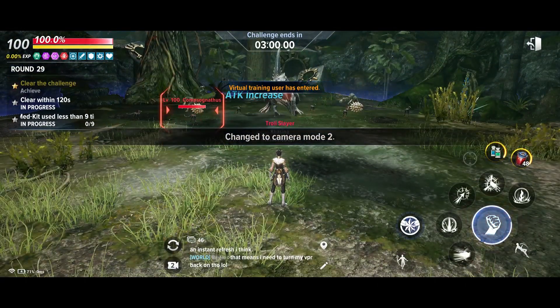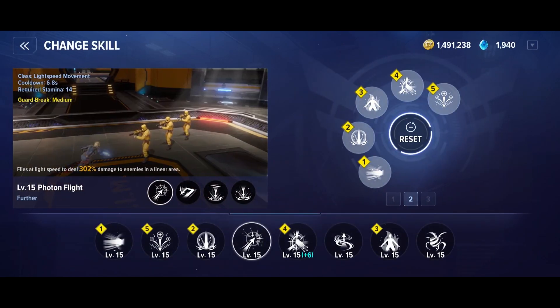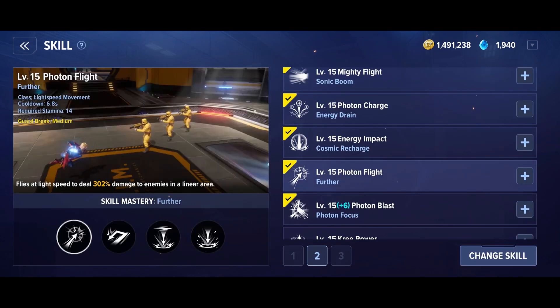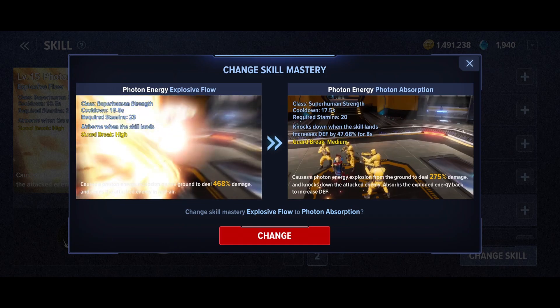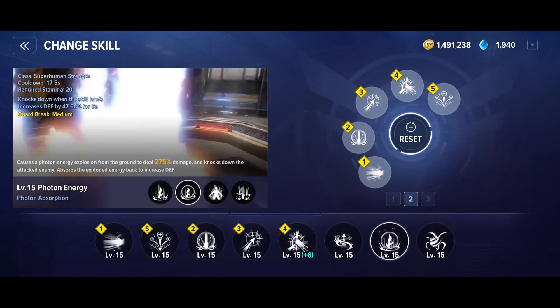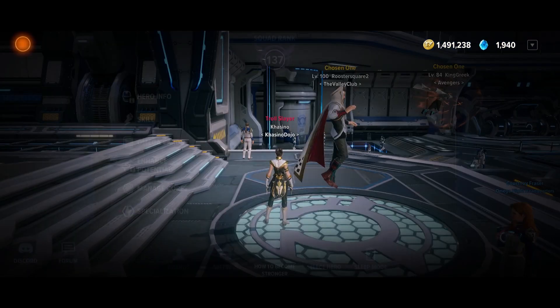Pro tip number four: bring the right skills. Some stages will see you facing hordes of weak enemies while others might pit you against a dangerous supervillain. Don't be afraid to dedicate one of your skill sets to Battle Challenge, at which point you can customize your skills for each battle. Facing waves of enemies? Bring lots of AOE abilities for the best clear time. Trying to stay above a certain health percent? Bring any skills that grant defensive buffs. Trying to clear the stage within a set amount of time? Bring your hardest hitting skills. Give yourself the best odds.